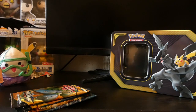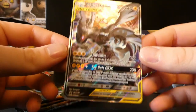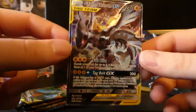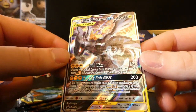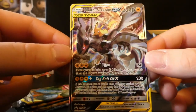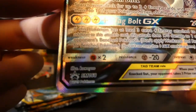Look at that - that is such a nice promo. Now these tins are a bit more expensive than your usual tins, but I suppose for the card you're getting it is worth it. Look at Zekrom, look at the shine on his eye - it's such a nice card. That is a black star promo.